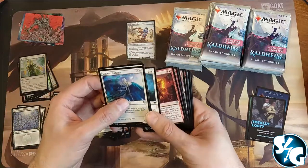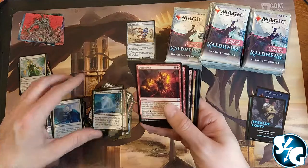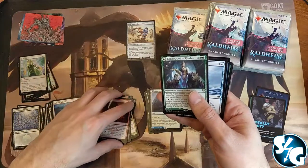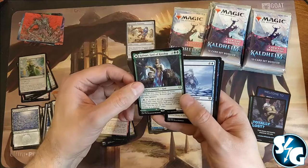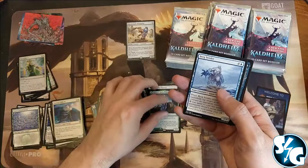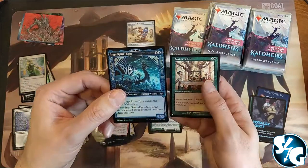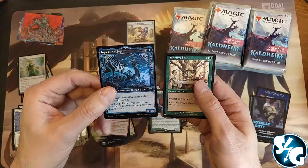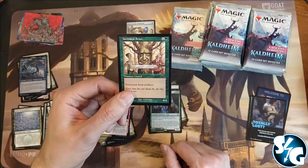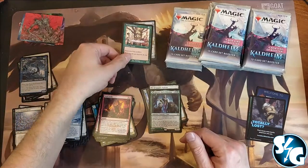I don't know if people are complaining about the cards because they don't know how to handle it, or if it's just overpowered. Kolvori, Guardian of Kinship with the Ringhart Crest on the back side. And Birgi Strider, an uncommon, Inga Rune-Eyes — a Human Wizard uncommon foil. And an Urza Saga card as a common.